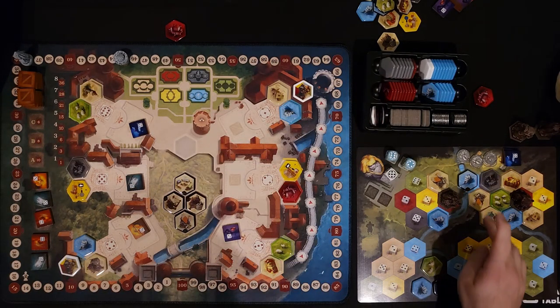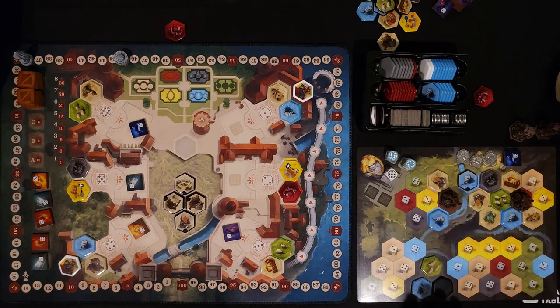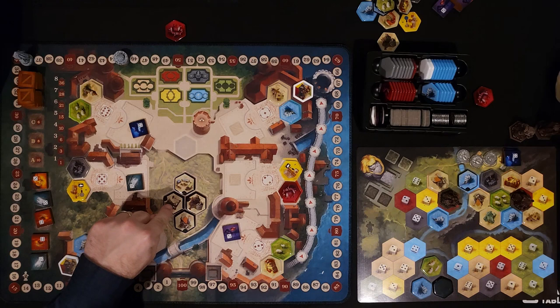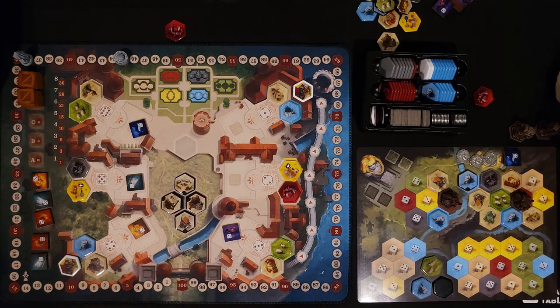I should mention: in the building regions — the beige regions — you can't have two of the same building unless you have a special monastery that allows it. I just wanted to throw that out there because I hadn't said it yet. Let's get into the new round.